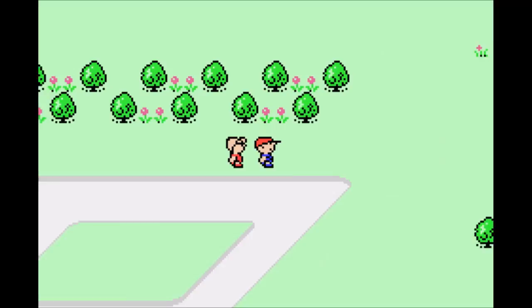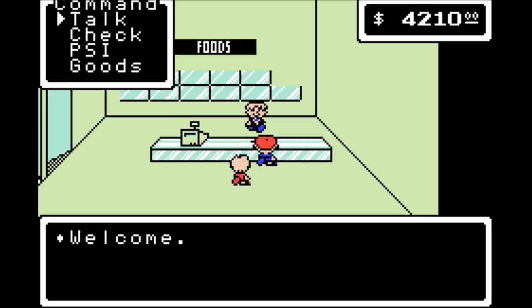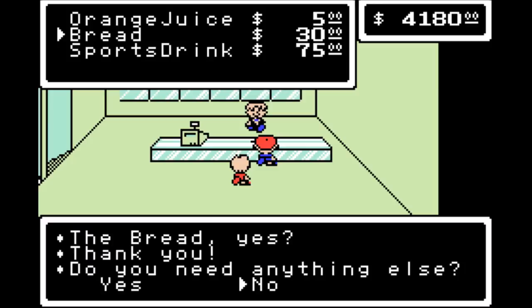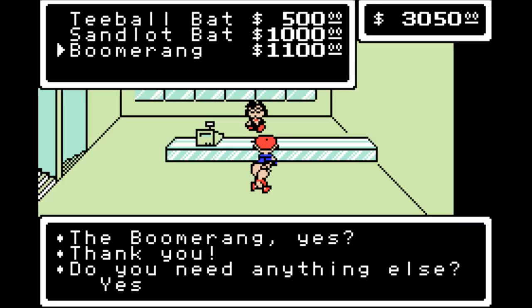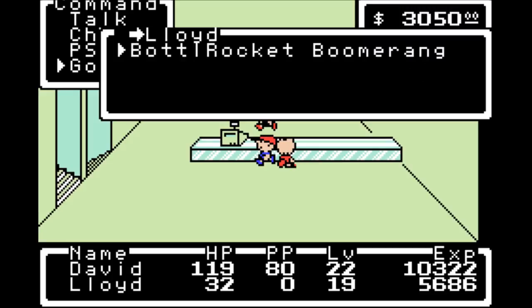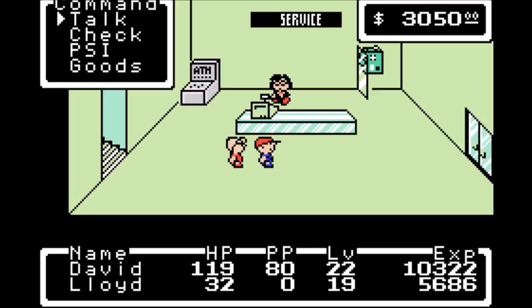I want to make another stop at the department store. Let's see what we can grab — I think I need some bread. Can always use some more bread. And then the next thing I want is over at the sporting goods: go ahead and get a boomerang for Lloyd. It's actually better than the stun gun you can give him — the stun gun is only 15 attack power, and the boomerang is 32 attack power.